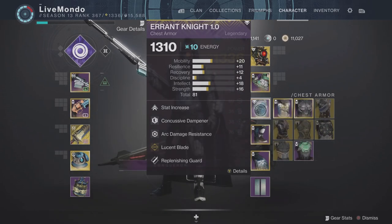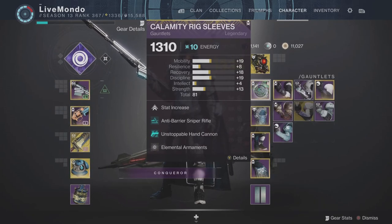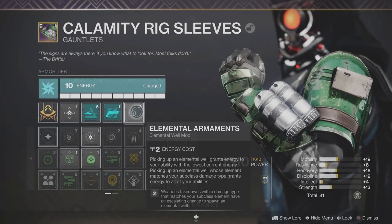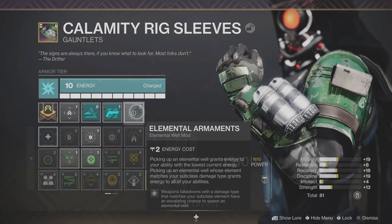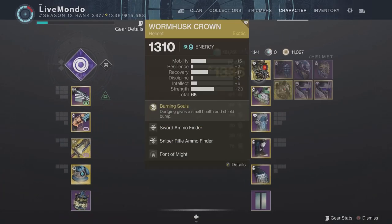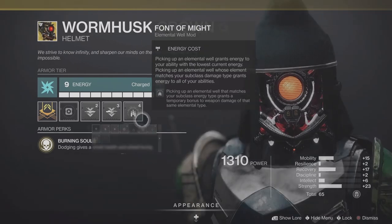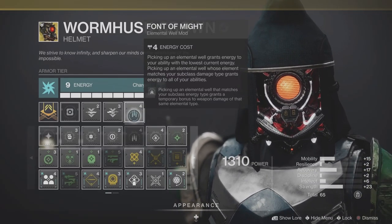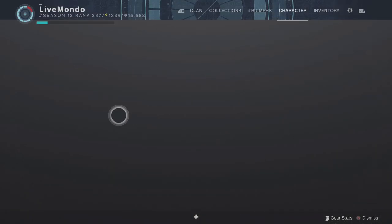When I produce an Elemental Well, that mod will give me x2 charged with light, which is for Lucent Blade. I've also got a couple of others: if I get Grenade Kills, I will produce an Orb. Elemental Armaments — weapon takedowns with the same subclass I'm using have an increased chance of dropping a Well.